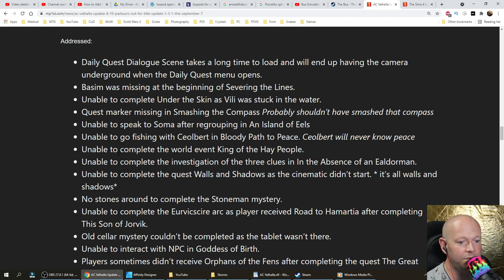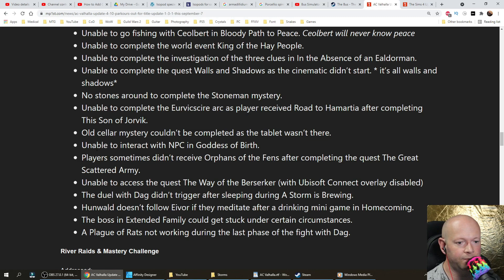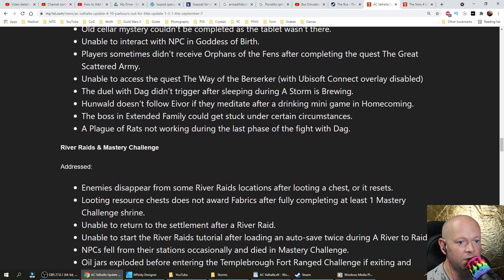No stones available to complete the Stone Man mystery. Unable to complete the Eurvicscire arc as players received Wrote to Hamartia after completing This Son of Jorvik. Old cellar mystery couldn't be completed as the tablet wasn't there. Unable to interact with NPC in Goddess of Birth. Players sometimes didn't receive Orphan's Defense after completing The Great Scattered Army. Unable to access The Way of the Berserker with Ubisoft Connect overlay disabled. The duel with Dag didn't trigger after sleeping during A Storm is Brewing. Hunwal doesn't follow Eivor if they meditate after a drinking minigame in Homecoming. The boss's extended family could get stuck under certain circumstances. A Plague of Rats not working during the last phase of the fight with Dag.